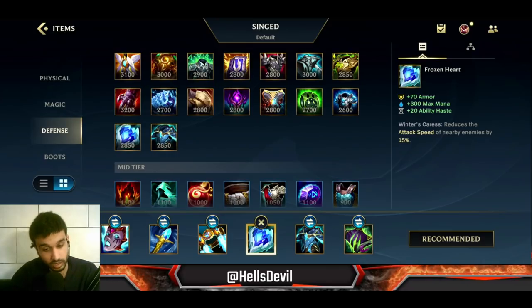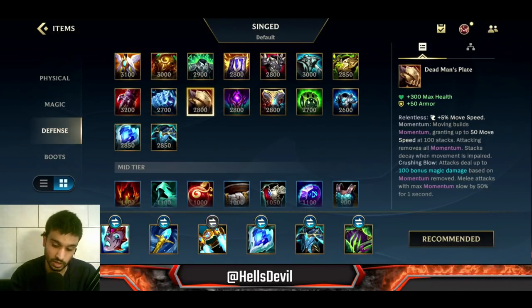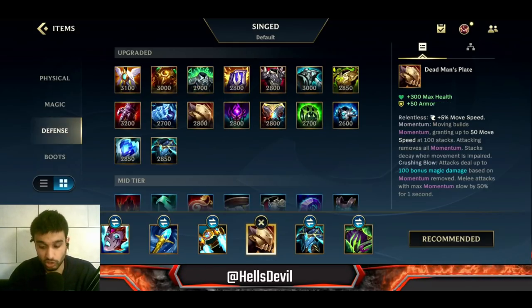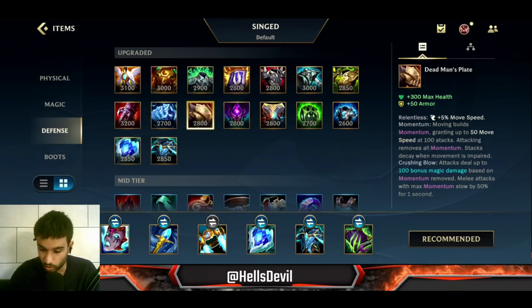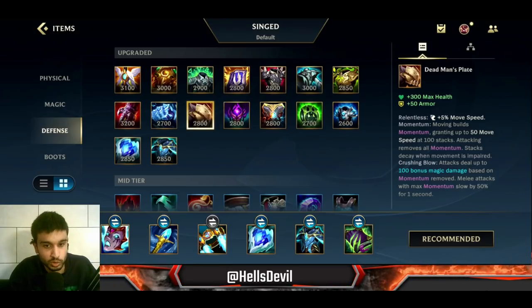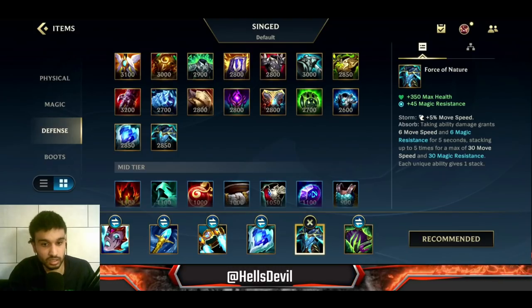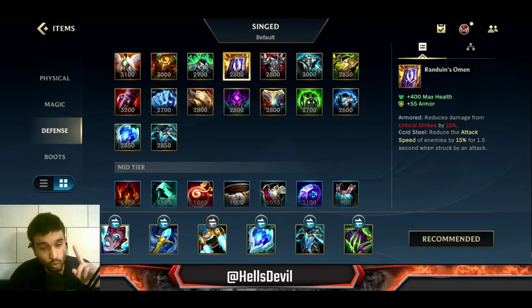After those two items you go defense. Does the enemy have ability power? Go for Force of Nature. Does the enemy have attack damage? You can go for Frozen Heart or Deadman's Plate. If you feel the movement speed from Boots of Swiftness plus the Rylai's slow still isn't enough against very fast champions, get Deadman's Plate for even more movement speed. But if you don't need extra movement speed, Frozen Heart gives you a lot of armor, max mana, and 20 ability haste to spam your ultimate and abilities.